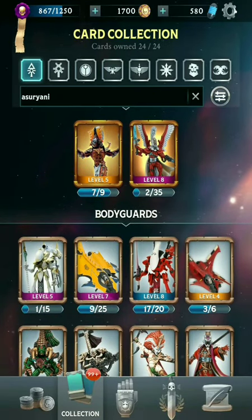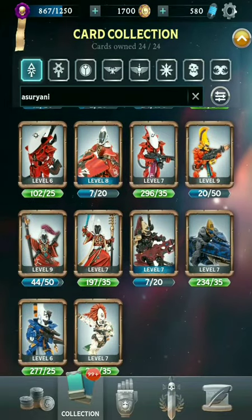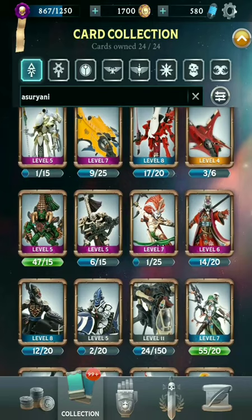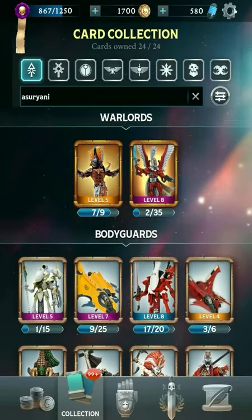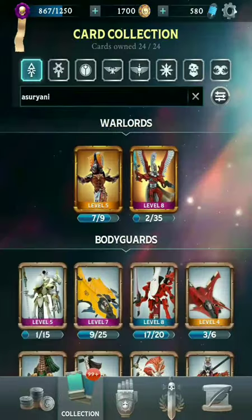We've got two Warlords: the Avatar of Khaine and the Zephyrblade. We've got a lot of ranged units, a couple of melee units, and some Psykers as well, but overall just a whole lot of cards fall under this Asuryani keyword.